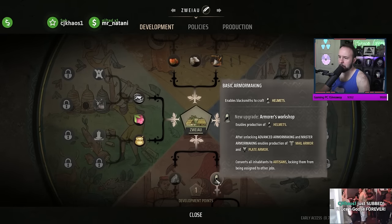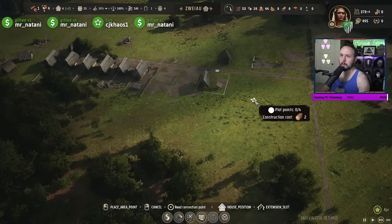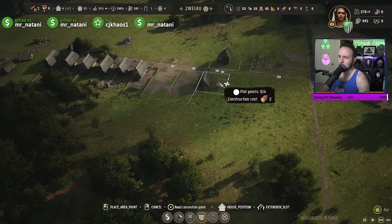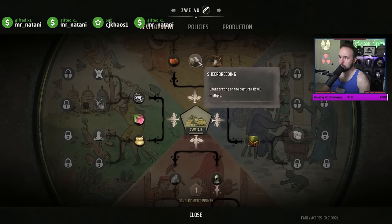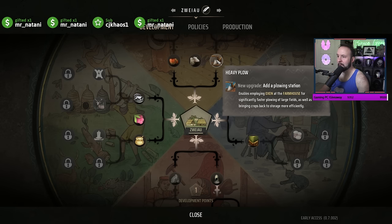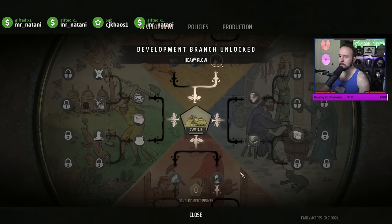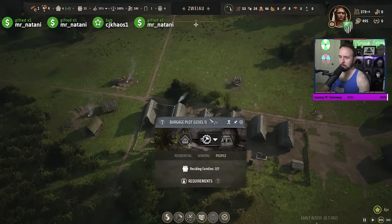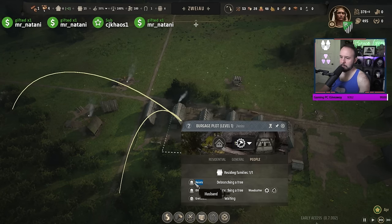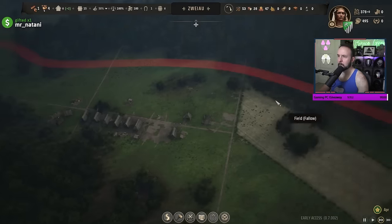I have a development point. Establishing a new trade route always costs a maximum of 25. I have 100 silver - they're probably going to need food. Oh - heavy plow! The heavy plow enables employing oxen at the farmhouse for significantly faster plowing of large fields and brings crops back to storage more efficiently. Let's get the heavy plow. Mr. Natani is right there, debranching a tree - good for him.